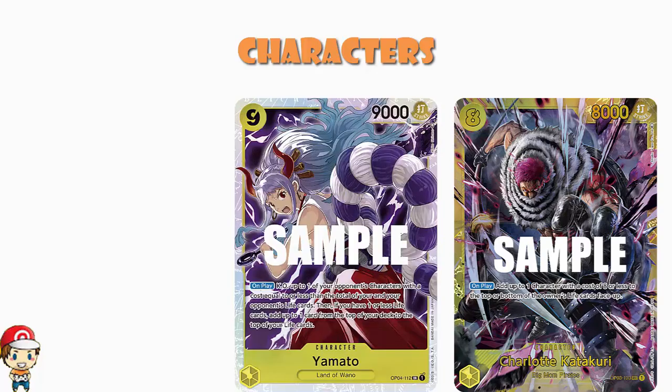We finish off with Yamato — one of those cards from OP04 that everybody is loving for very good reason. Nine cost, 9000 power. We've got lots of little blockers providing consistency and trigger, but also some serious beef at the top end — a total of 12 cards with 7000 power or more, which is very good. On play, KO up to one of your opponent's characters with a cost equal to or less than the total life of you and your opponent. Then if you've got one or less life, add a card from the top of your deck to your life area — so a 9000-power character that can KO something and provide recovery. That all adds up to awesome.